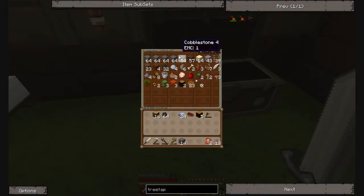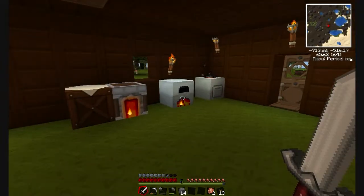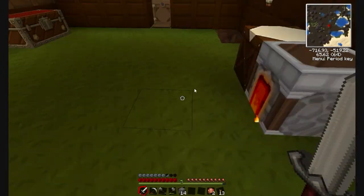And in this chest, I also have a lot of other items. Bones, cobblestone from all the mining. I would say in Tekkit, never throw everything away. Number one rule: never throw anything away. And we will come back to that later.